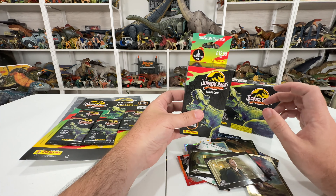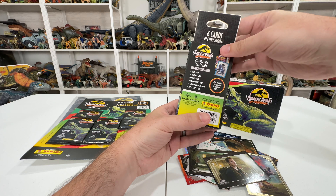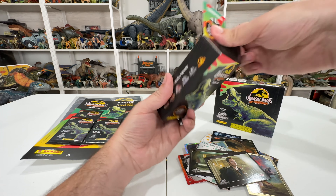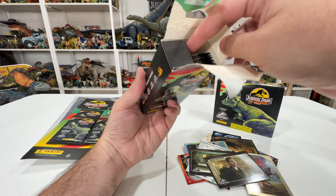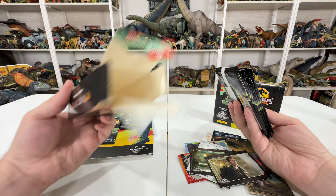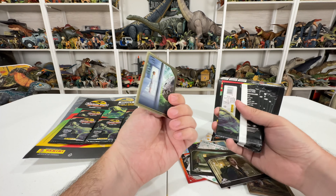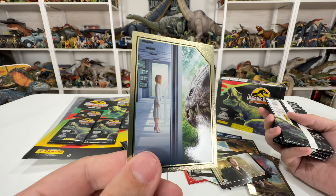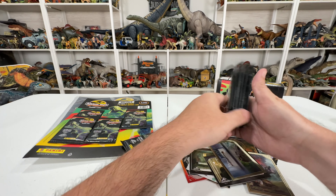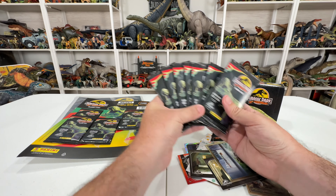Now let's open this booster pack to see what limited edition card we get inside. It features all six movies and 201 trading cards to collect — it doesn't specify how many limited edition cards there are. Inside the box we just have all the packets. Pulling from one: a classic scene — actually poster art — of Claire versus the Indominus Rex from Jurassic World. Lots more cards to open.